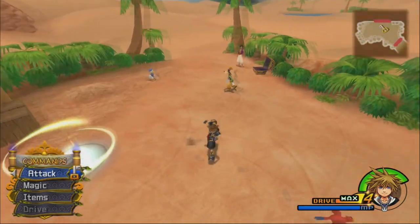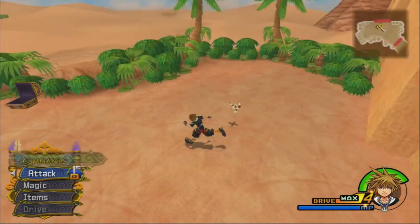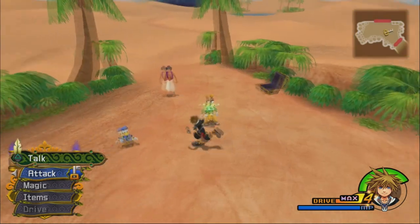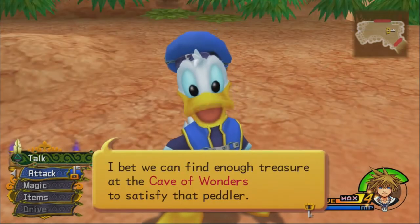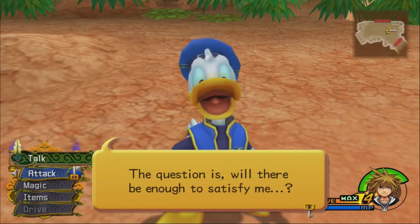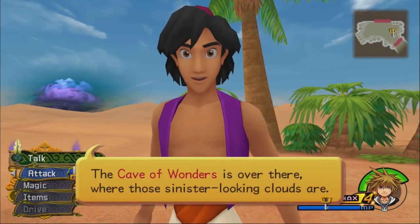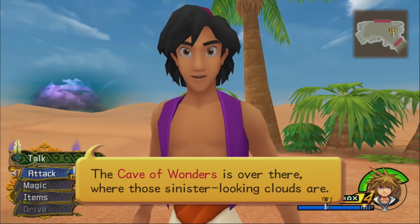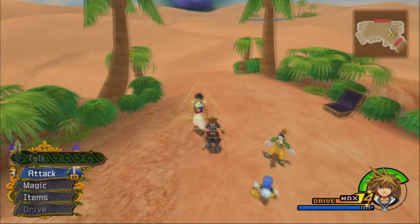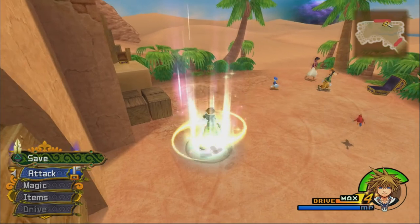We chat with some NPCs. The Cave of Wonders is full of traps — though actually fighting our way through is exactly what we need to do. Iago says something bothers him about the look in Donald's eyes. Aladdin is confident there's enough treasure at the Cave of Wonders to satisfy the peddler. That's where we're going next. Shorter-than-average episode today, but that's going to do it.